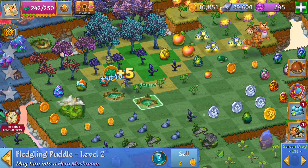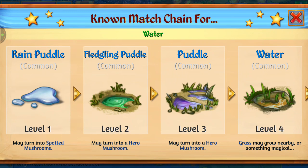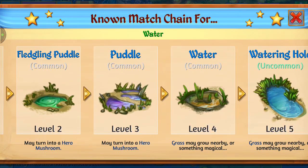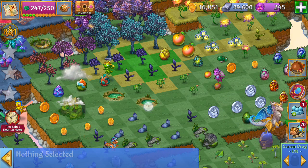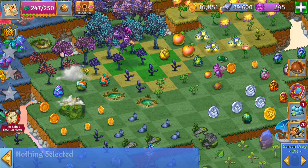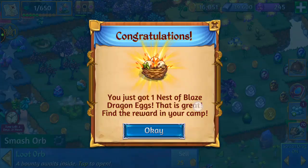Here we can merge those puddles — those are going to give us the fledgling puddles here and we can merge those for puddles the level three. These are going to turn into mushrooms if we don't merge them into a level four water fast enough. And once you get the level four and above those, you can get the golden seeds. We just got that nest of blaze dragon eggs!